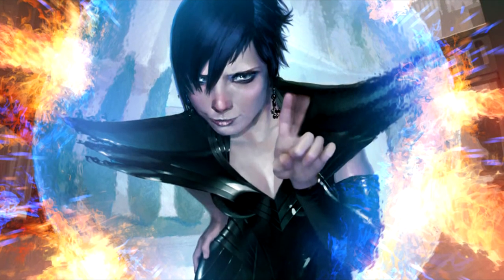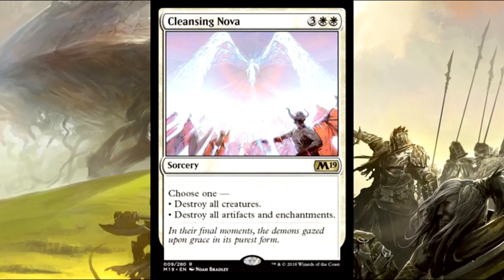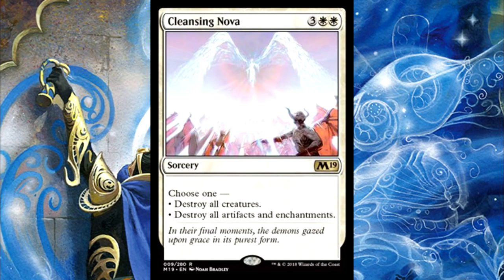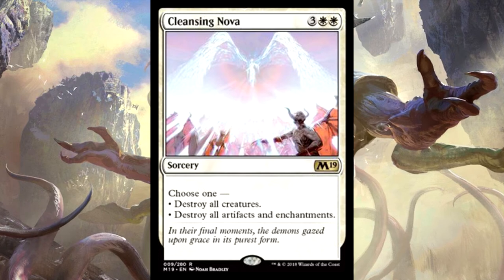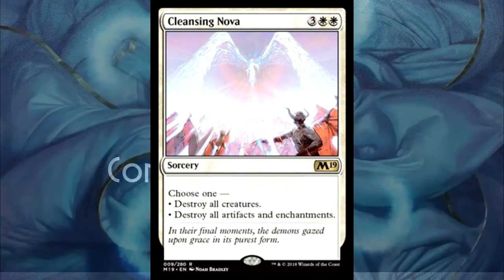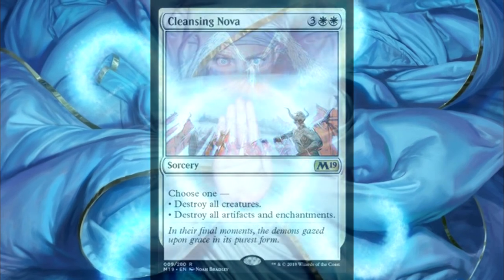Next up at number two, we have a card that's actually seeing a lot of play in Standard as well — Cleansing Nova. I love this card. The flexibility to destroy either creatures or artifacts and enchantments is amazing, especially since the enchantment Commander deck came out this year. This deals with both artifact and enchantment decks extremely well, and is just a five-mana wrath. Five-mana wraths are, for the most part, actually better than a lot of four-mana wraths — that extra flexibility is well worth it. It's a one-mana cheaper Austere Command, and while Austere Command gives slightly more flexibility, this goes in so much more easily.